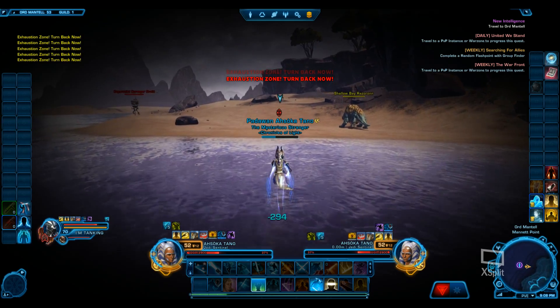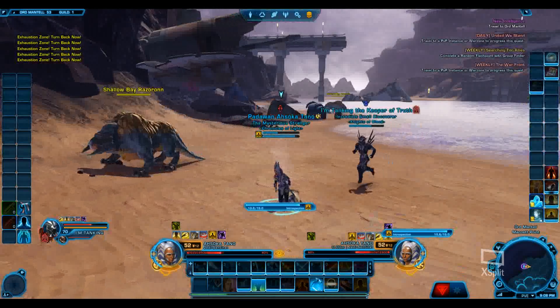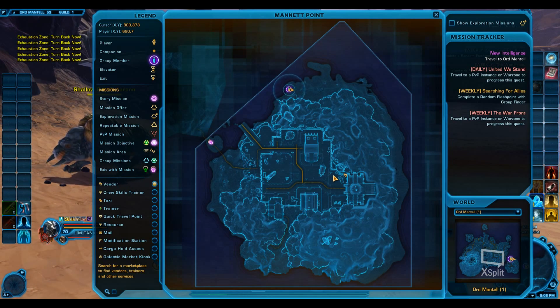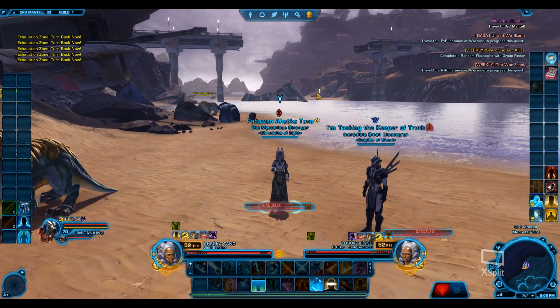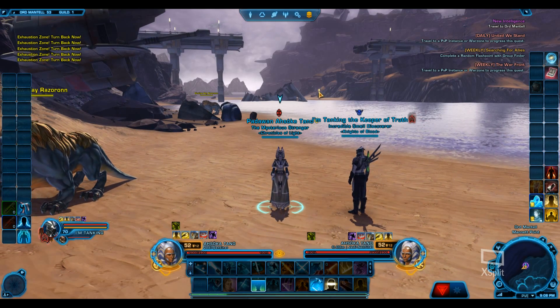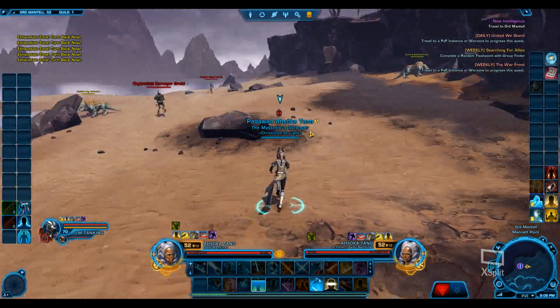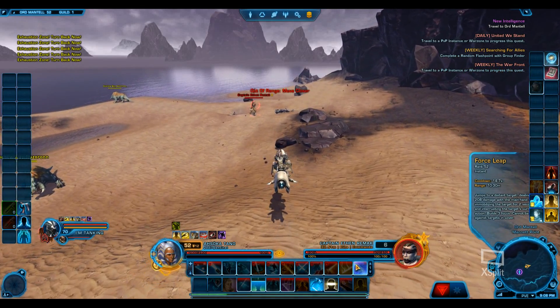Don't die. Even in the case that you should die, you can always just call a medical probe if you're clever, or get to this med station over there with the yellow thingy. So you just walk from there to here, isn't that far. And the datacron will be here.